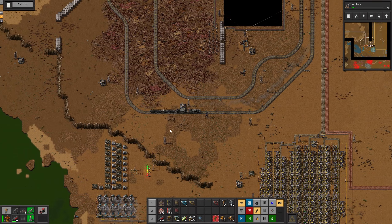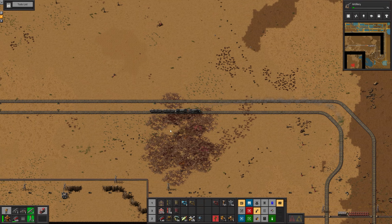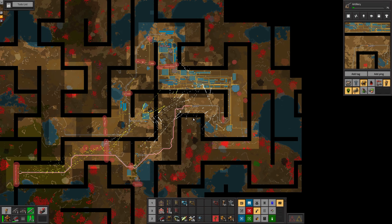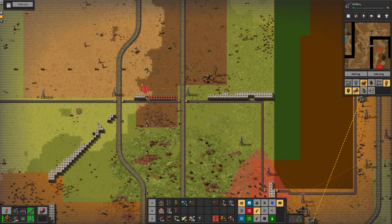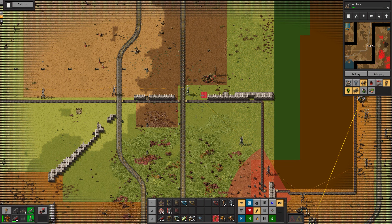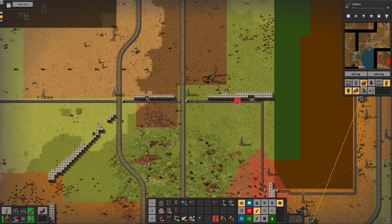I'm just trying to automate gates whilst we're here — that's a good idea. I ghosted down everything and then sort of expected it to happen by the time I got back, but the super lazy construction bots that were doing something minor and unimportant — like hauling 50,000 wood — didn't get to it.